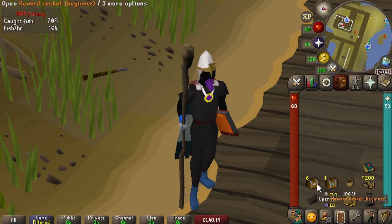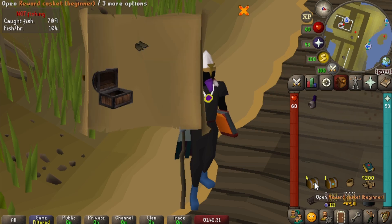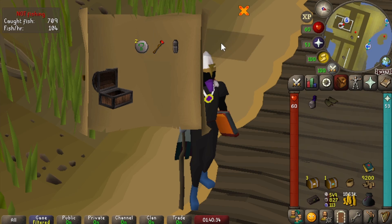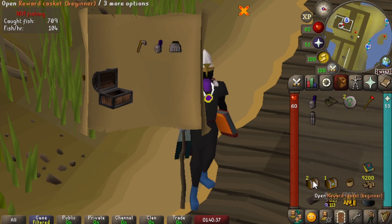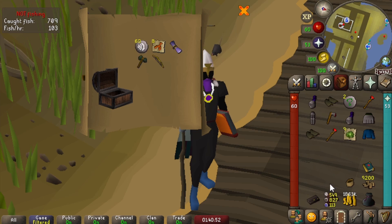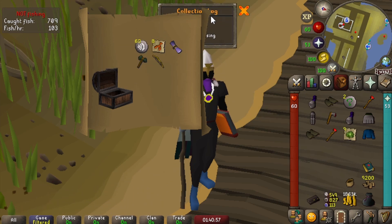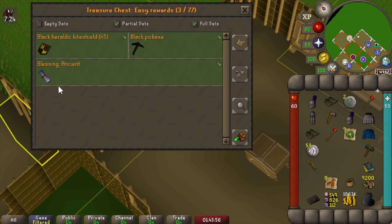During fishing we got some caskets completed — six beginner and one medium. Let's open them now. Useless, useless — I mean good for a beginner, to be fair. Beginner starter set, repeat, also useless. Very expected from beginners, but still looking for the Zammy hilt. And the medium — an ancient blessing, that's not bad, pretty good actually. We already have a blessing but doesn't hurt to have two — and that's the ancient blessing stored in the house.